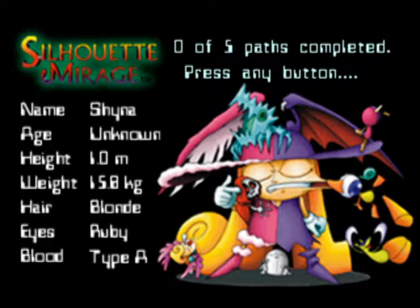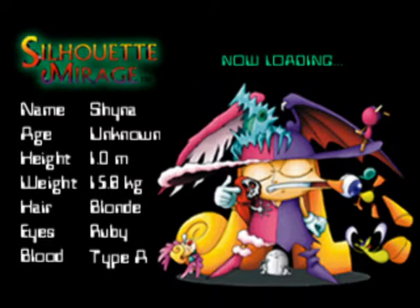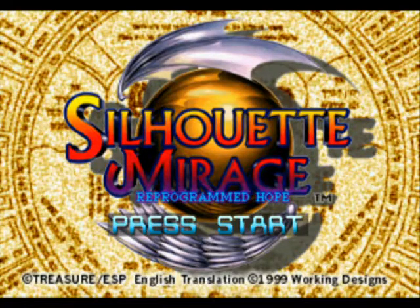As you can see here, we have zero of five paths completed. There are technically four actual endings to the game, but then there's one other thing you can do during the game that counts as another ending, even though it's in the middle and doesn't actually stop it — you continue on. So you would actually get two endings on that path. The only difference for the endings is right near the very end of the game is where it splits, so don't need to worry about that for a while.